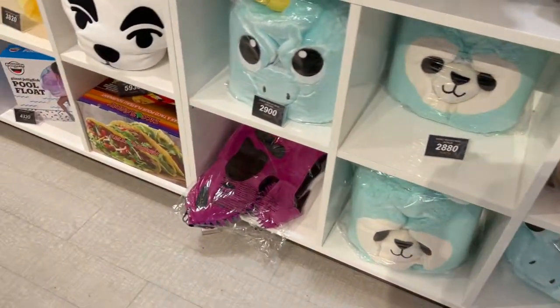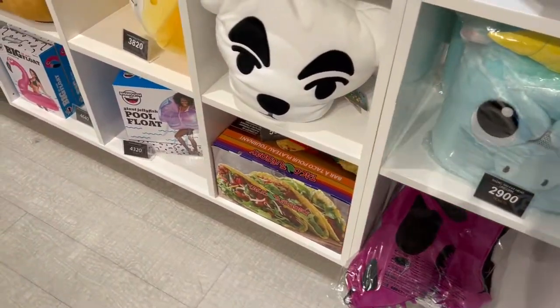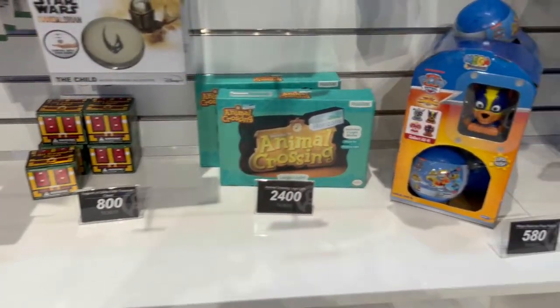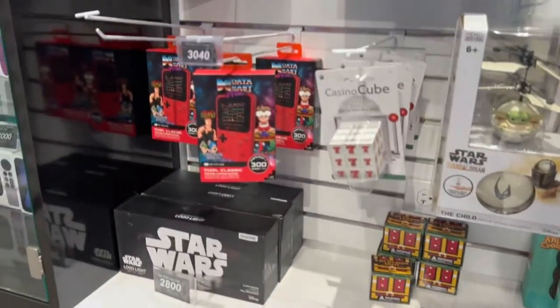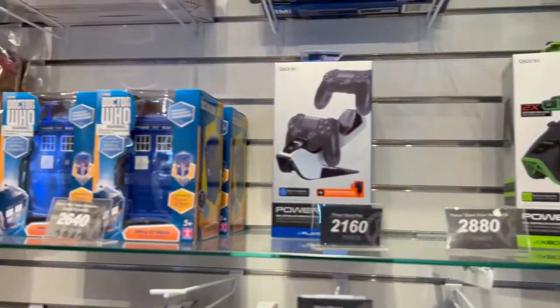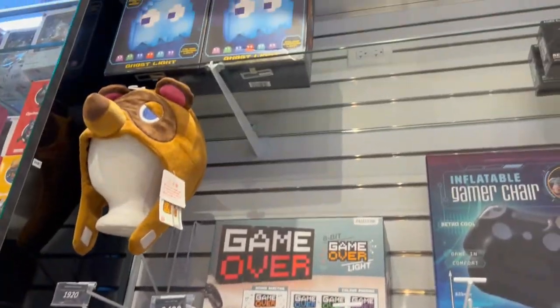There are some animal heads. There's a Taco Tuesday thing, an 8-bit treasure chest, Animal Crossing items, Paw Patrol, Star Wars, and a casino queue — pretty cool. There are power stands. I like the Pac-Man lamp.